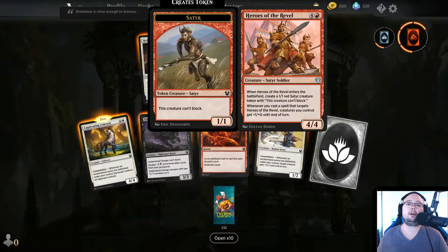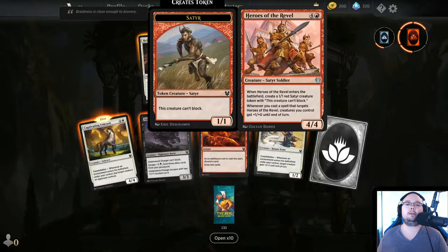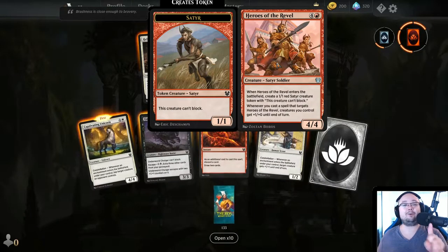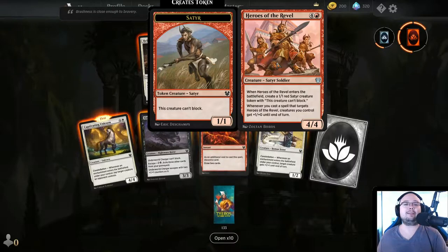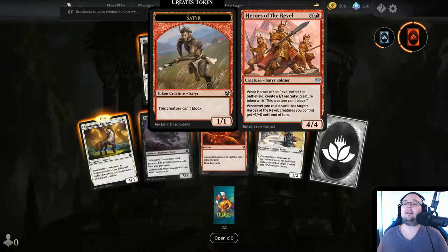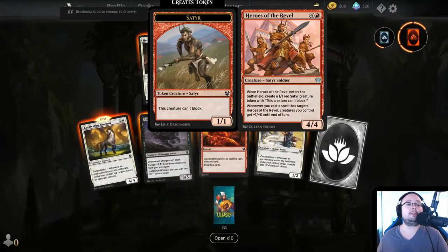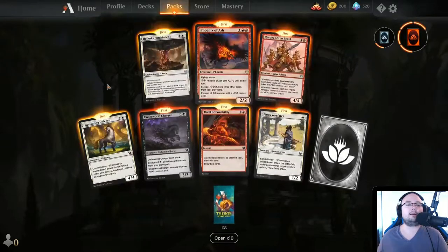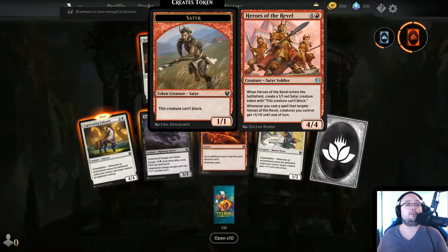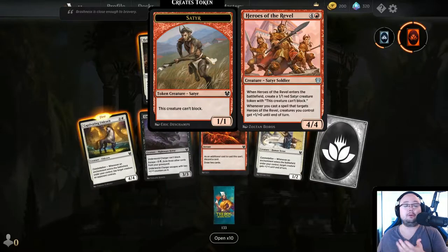Heroes of the Revel — 5 mana. When it enters the battlefield, create a 1/1 red Satyr creature token that can't block. Whenever you cast a spell that targets Heroes of the Revel, creatures you control get plus 1/plus 0. These Satyr tokens are so bad — they are literally nerfed tokens. Do they have some sort of synergy for Satyrs and they thought they were a little bit strong so they nerfed them?